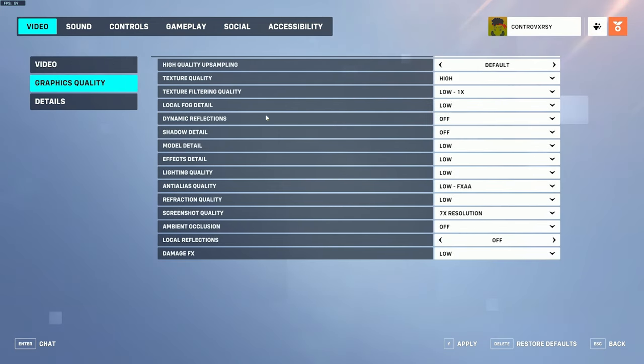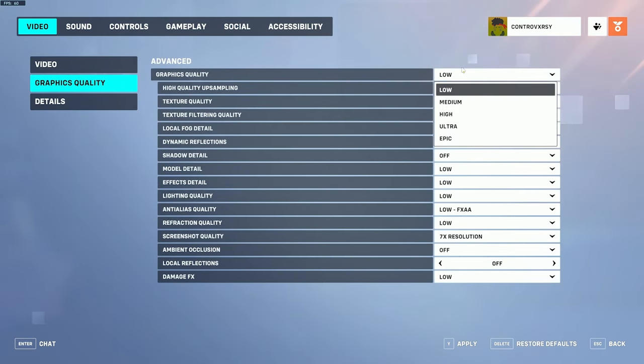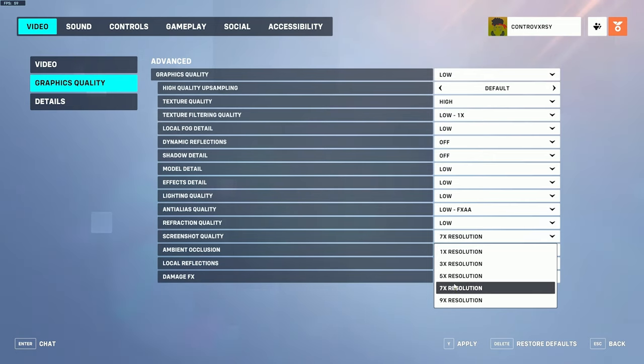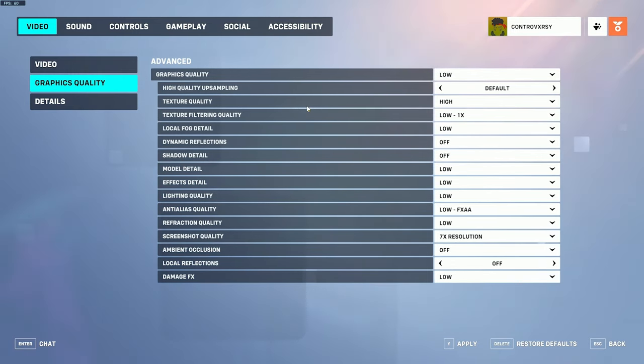Now moving to graphics quality, you basically want to set everything to low. Just hit the preset and set everything to low. If you want to take screenshots you can set the screenshot quality to around 5–7x. I personally have texture quality set to high since I get high frames, but you can set it to low for better performance. Pretty much everything else should be at the lowest setting.